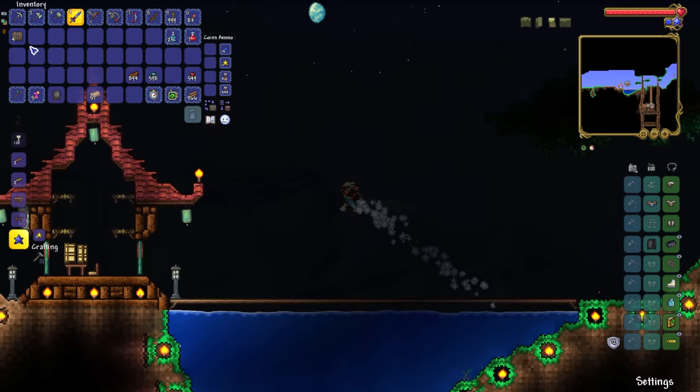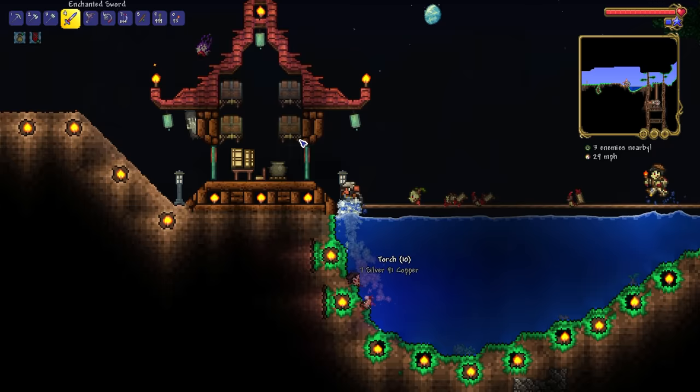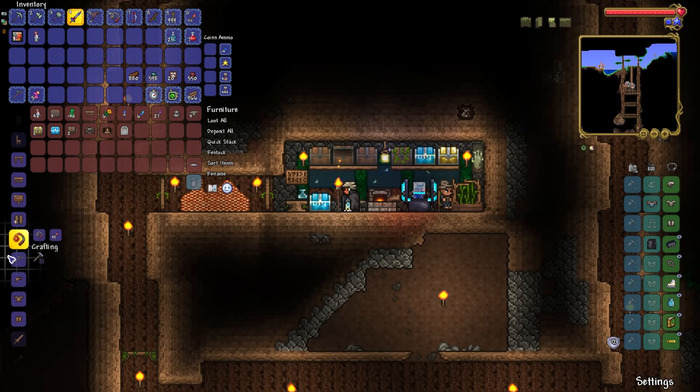I already have what I'm going to put in them worked out: fishing gear, fishing yield, pirate drops, and gold furniture. Fantastic - got it all sorted out and nicely organized. I like it when things are nicely organized. I always forget about this - the fact that you can upgrade the regular mace up to a flaming mace with the usage of 99 torches.